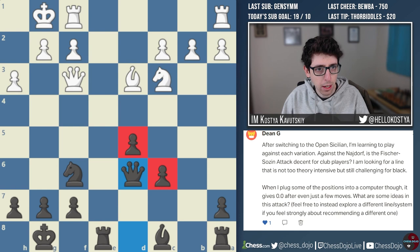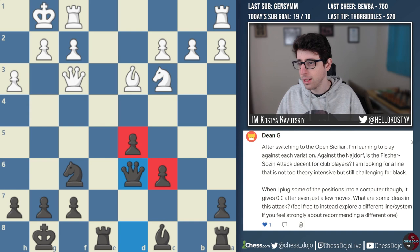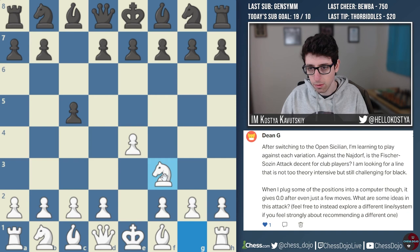Let's go to the next question. Next one comes from Dean G. I actually analyzed one of Dean's games for the game analysis yesterday. Dean has been submitting questions almost every month, so we're following Dean's path when it comes to the opening. Dean is asking: after switching to the open Sicilian, I'm learning to play against each variation. Against the Najdorf, is the Fischer-Sozin attack decent for club players? Let me put that on the board.